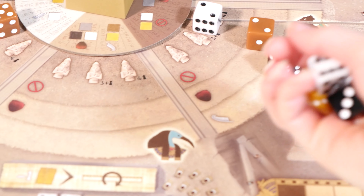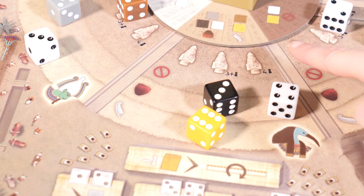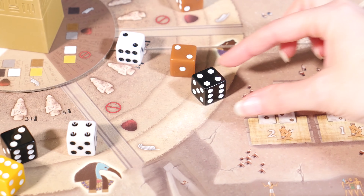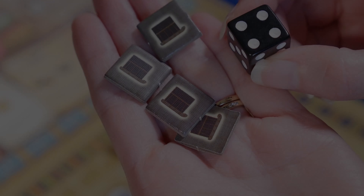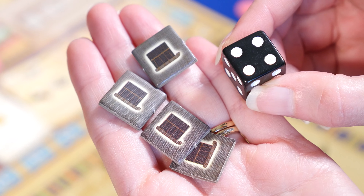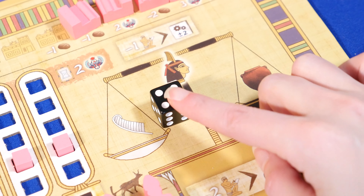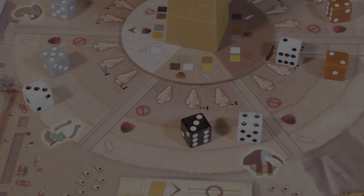During setup, you'll roll dice and place them around the obelisk. The sun's position determines whether you place them in pure, tainted, or forbidden areas. On your turn, you choose one die and take either the location's god action or gain resources based on the die's color and value. Then you place the die on your player board. It goes on the side of the scale matching its nature — pure or tainted.